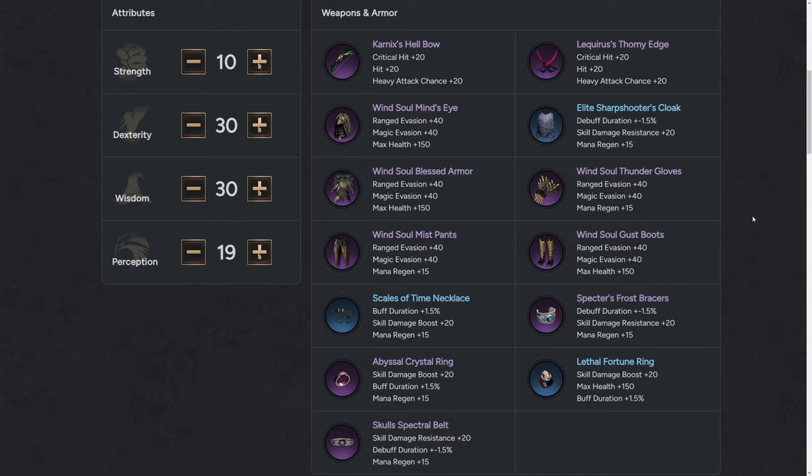For weapons you want critical hit, hit and heavy attack chance. For helmet, chest and boots go for ranged evasion, magic evasion or melee evasion, and max health. Legs and gloves go for mana regen with ranged, magic or melee evasion. Basically any combination of ranged, melee or magic evasion plus max health or mana regen is going to be best for defensive traits. For belt and bracers, any of max health or mana regen, skill damage resistance and debuff duration. Rings and necklace should have skill damage boost, buff duration and either max health or mana regen.